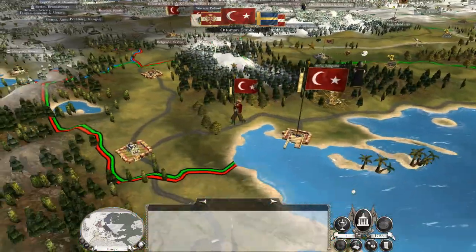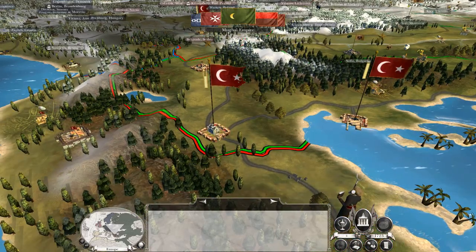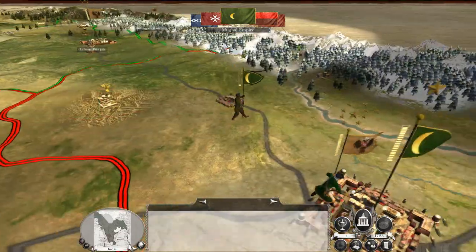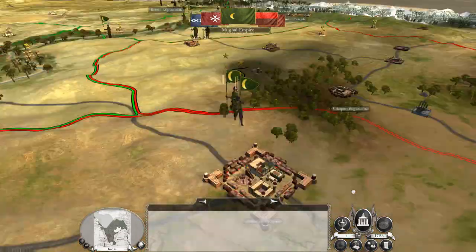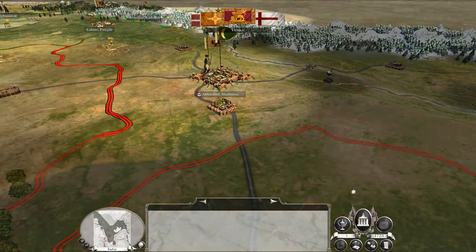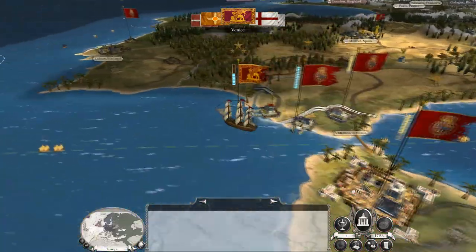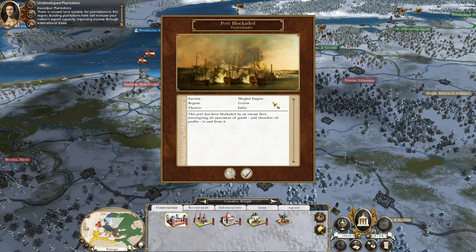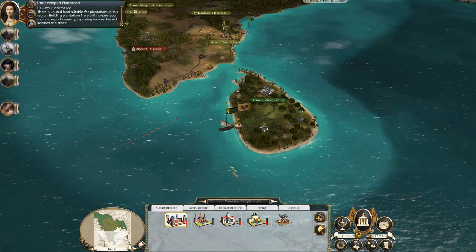The force that a couple of episodes ago I defended Istanbul with, I've reinforced and sent them westward. And as you can see, it sent the Ottomans fleeing in terror. And that Mughal fleet that's just blockaded Sri Lanka - yeah, we pushed them off and they came back.